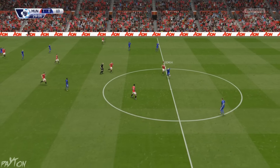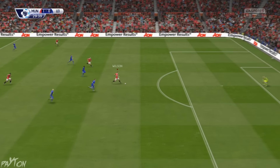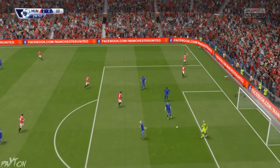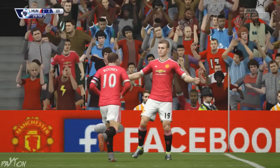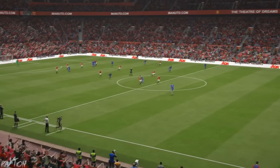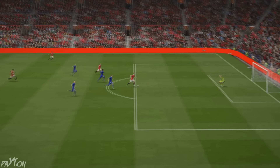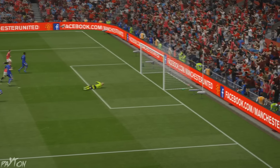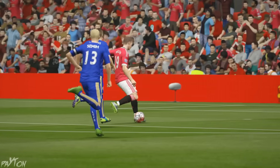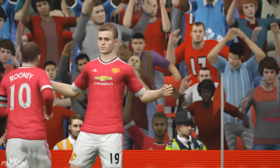They're getting a bit more possession now — Leicester. We're going to win that back. James Wilson one on one with Kasper Schmeichel — and that's what I'm talking about! 2-0 to United, half an hour gone. What a finish from James Wilson — he looks so confident on the ball. He was put under a bit of pressure from Schmeichel who tried to come out and make himself look big, but Wilson just lined up his shot, knew exactly where he was going to place it, and put it into the back of the net. Very Van Nistelrooy-esque, if you will.